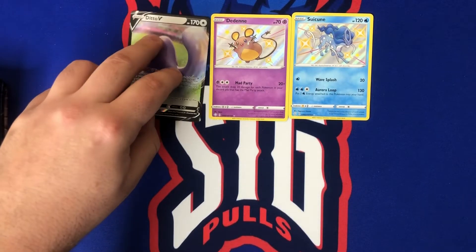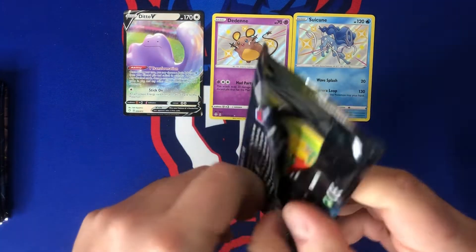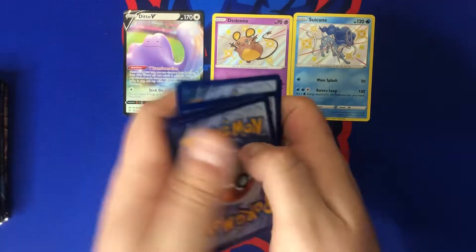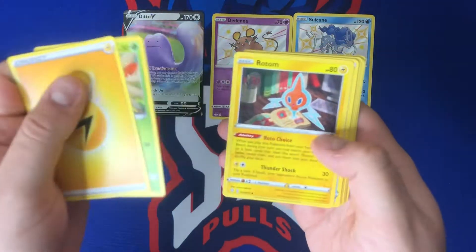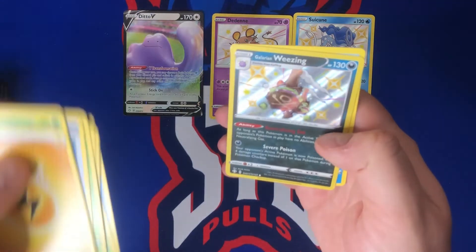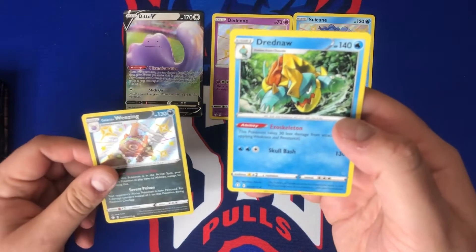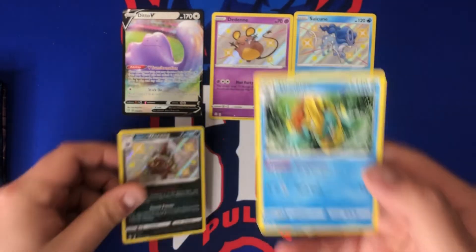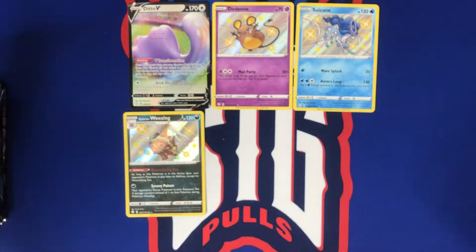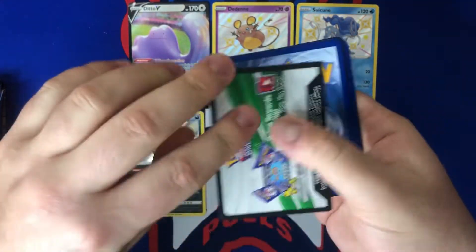Three out of four packs, not too bad so far, but not the big hit we're looking for. Let me know in the comments if you were able to get your hands on some of this — always love hearing and seeing what other people hit. We got Chewtle, Morpeko, Horsea and there we go — next shiny: Galarian Wheezing, very nice, followed by a Drednaw. I actually like the art on that card a lot. But that's our next shiny — three shinies so far, no Charizard.